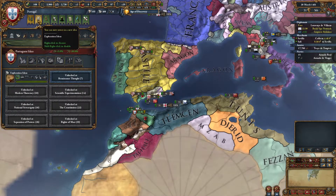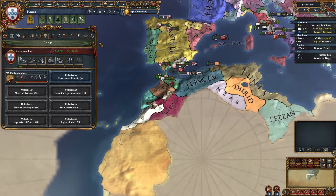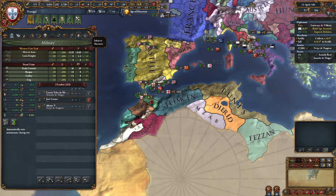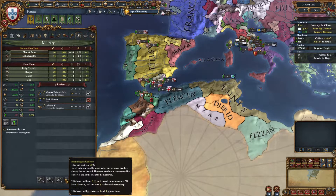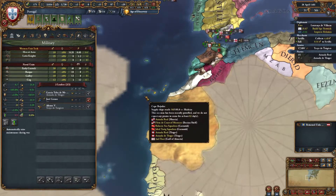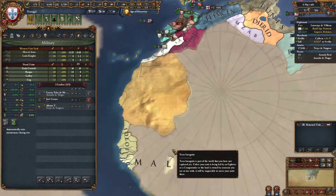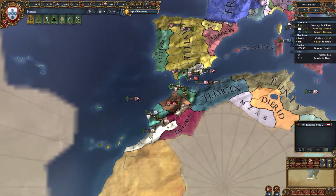It's also saying that we can now invest in a new idea group — we can get Quest for the New World. What that means is we can now actually recruit explorers. We started the game with an explorer, but unfortunately they have died. They did allow us to get down here though, which is kind of cool. So we are actually going to be able to explore.